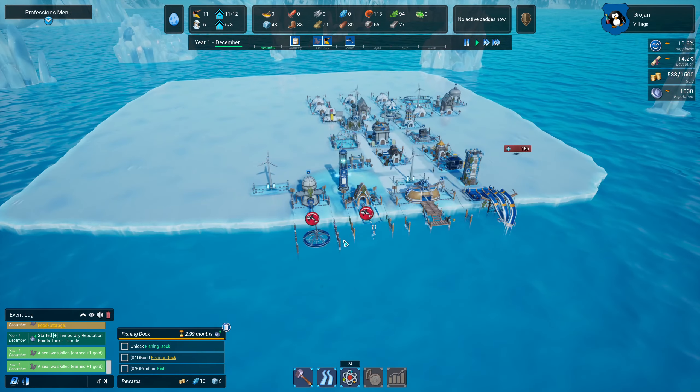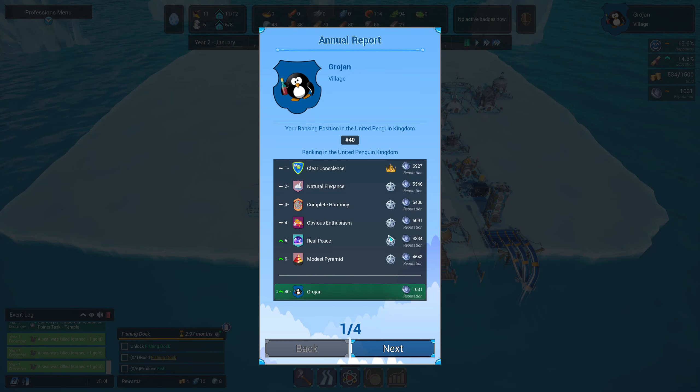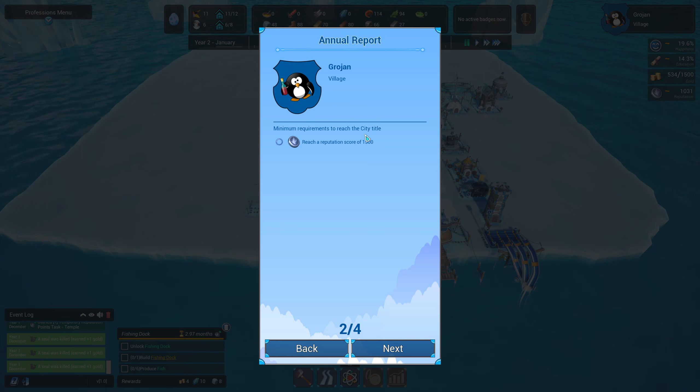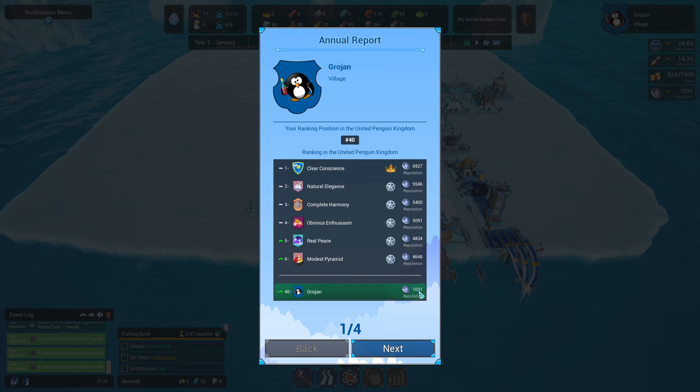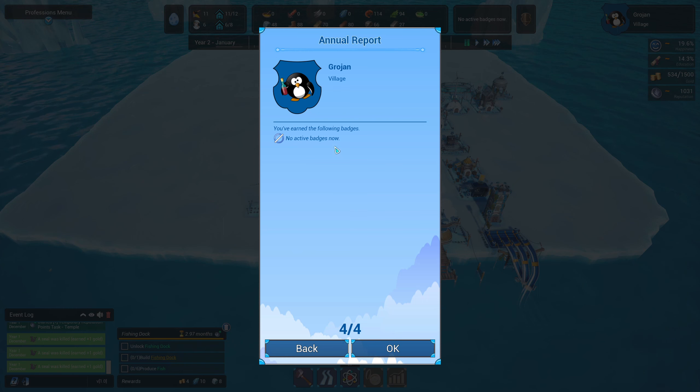Just one more science point — speed that up, there we go! Annual report: we got 1031 reputation, clear conscience. My ranking is 40th. We're still a village — the minimum to reach city title is 1500 score and we got 1031. Reputation went up; two penguins joined with the newcomer ramp; none from the exploration center; six babies were born; one penguin died; no killer whale kills; and 42 seals died. We've got no active badges.